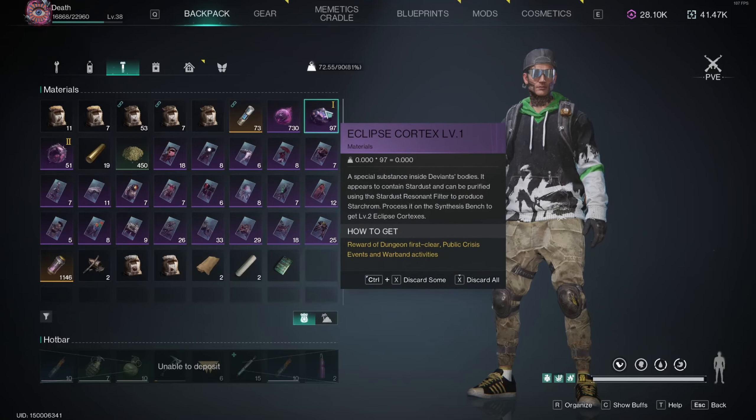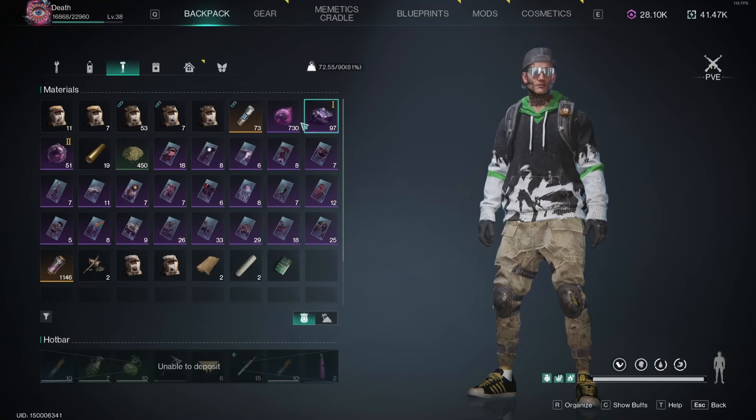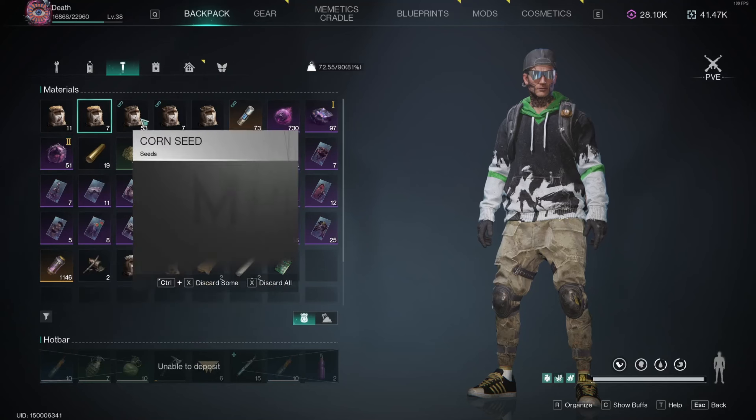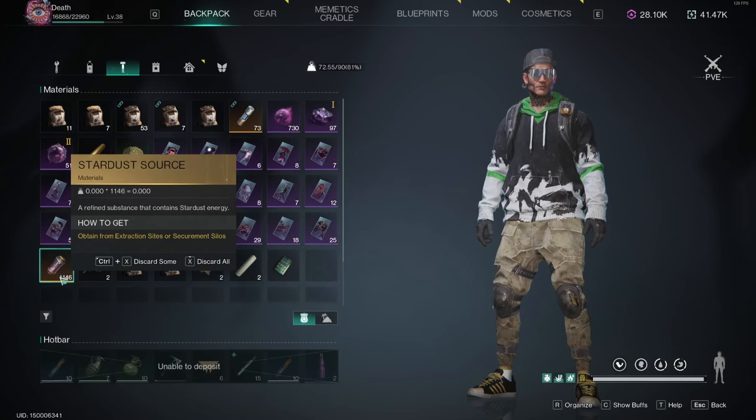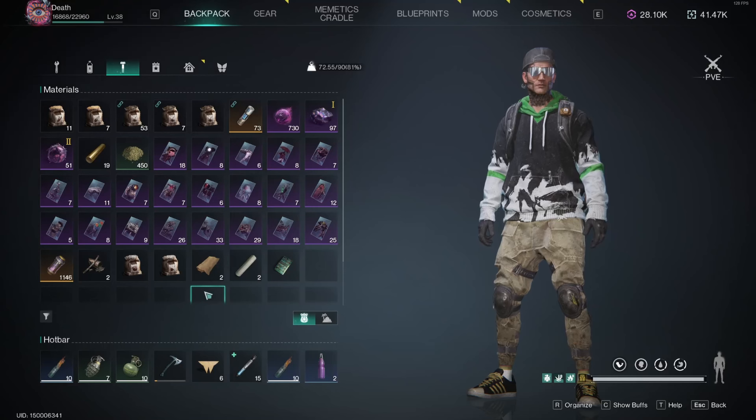It's also my cortex farm — ridiculous amounts of cortexes to turn into level twos, and then level twos into level threes. You're also going to get a bunch of stardust source, not a ton but some, along with what you deconstruct.